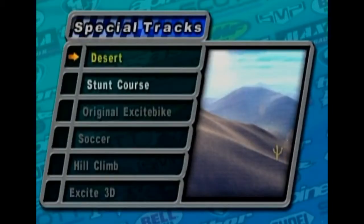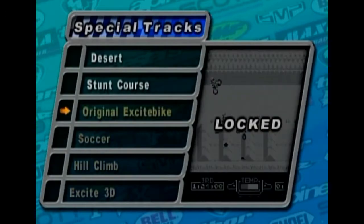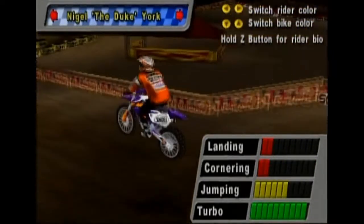Let's hop to the main menu and see if we can find this desert track. Special tracks — what do we got? And the desert! And the stunt course. We've got a few other things to try. Original Excitebike — it's locked, just like I told you guys. That's what we're gonna be playing on Saturday. Let's check out the desert and the stunt course, and then start wrapping this game up. Such a cool idea to create a desert that's just endless.